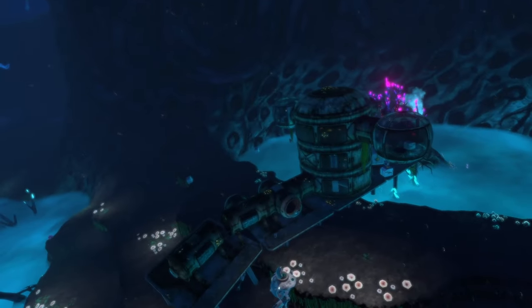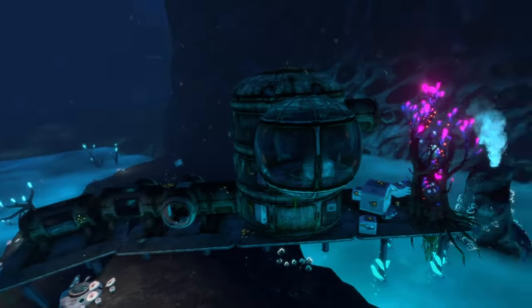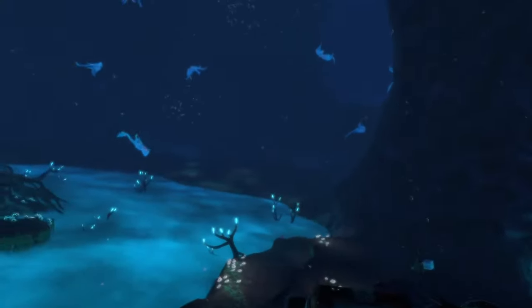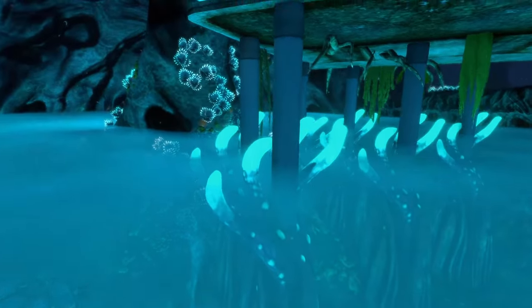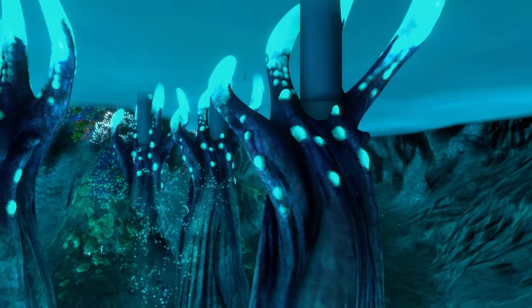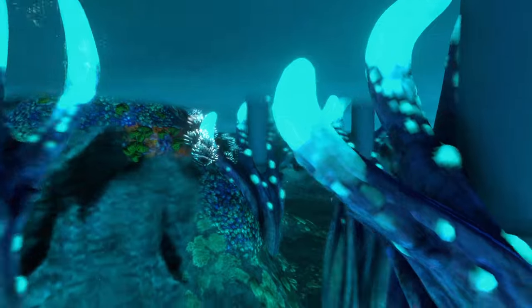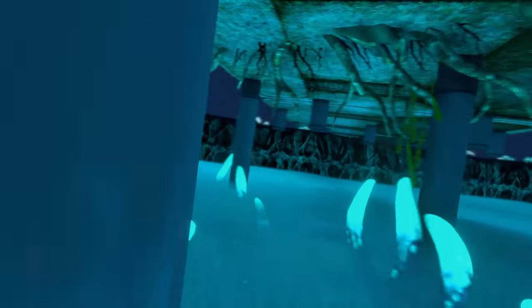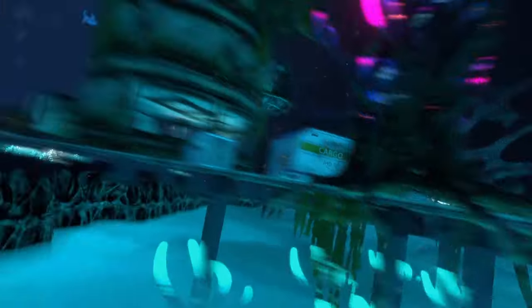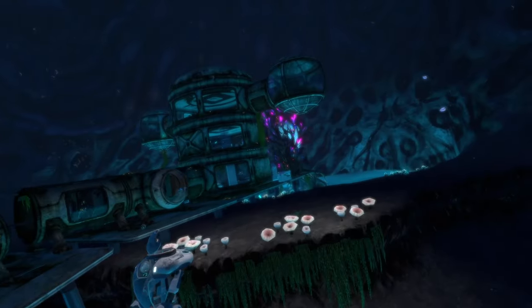All in all it's pretty cool and simple — it doesn't add a ton but it's worth mentioning. One neat detail: the foundations strictly attach to the little plants around this spot rather than placed randomly, which is a nice attention to detail. This is the Abandoned Tree Cove Base mod — a cool and simple mod to start us off at number seven.